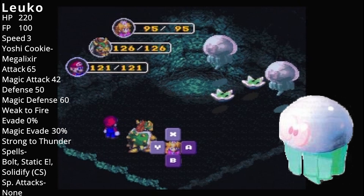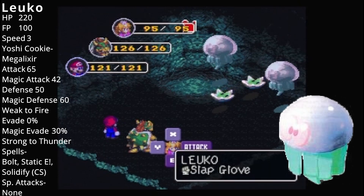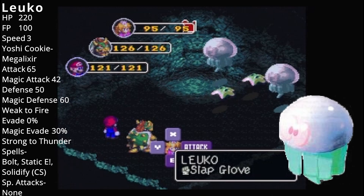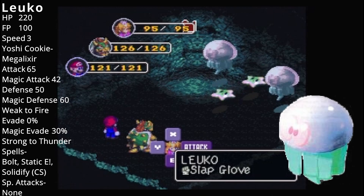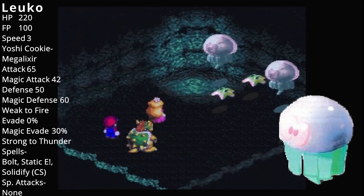We do have another new enemy. This is... Loco? Anyway, his Psychopath says, "Floating's a bad habit." Okay. To each their own.